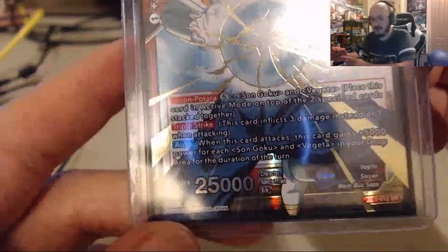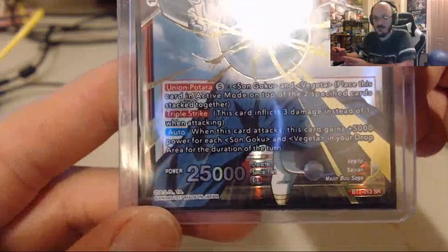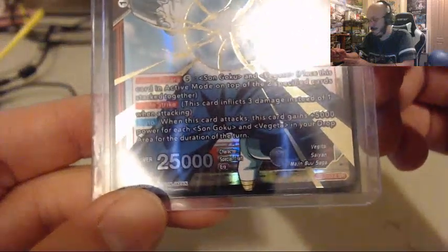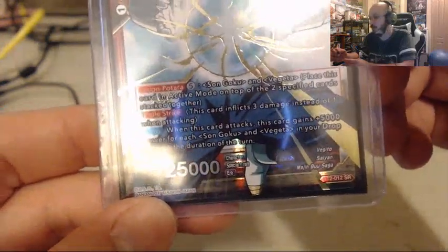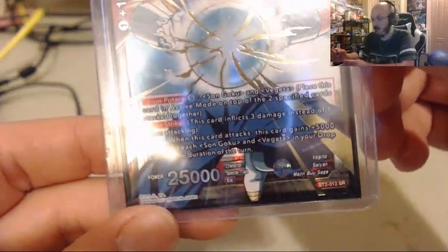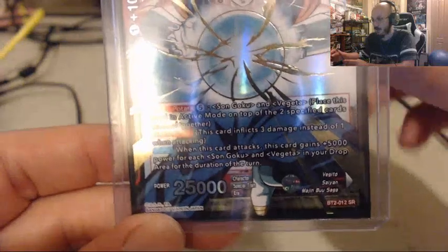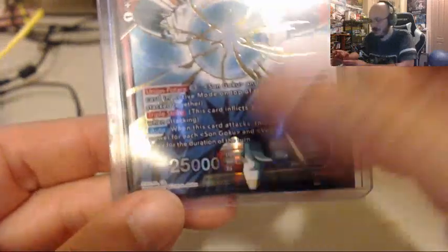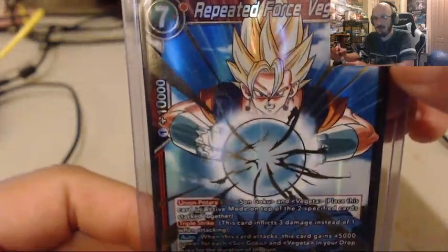His auto ability is actually a very, very good ability, and this is why I said it's a very late game card. It also balances out the fact that his power is 25,000. His auto ability: when this card attacks, it gains 5,000 power for each Goku and Vegeta in your drop area for the duration of the turn. So for every Goku and Vegeta card you have in your discard pile, this card gains 5,000 power. That is tremendous — say if you have 10 Goku and Vegeta cards in your discard pile, this card would gain 50,000 power added on to the 25,000 he already has, making him one of the heaviest hitters in the game if you can pull it off.